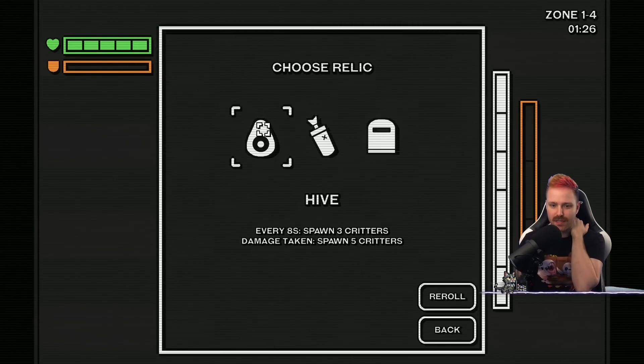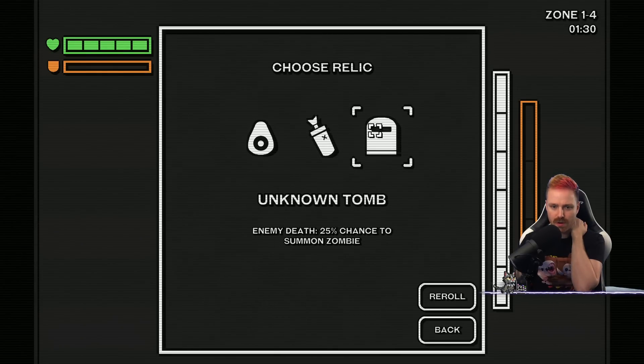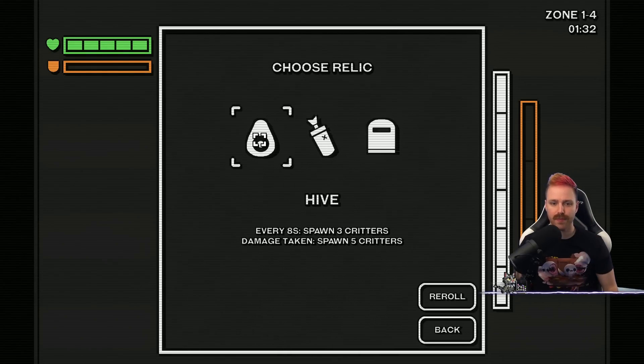Hive — that's an avocado — spawn three critters every 8 seconds. Or a 25% chance zombie. I guess I'll go hive.